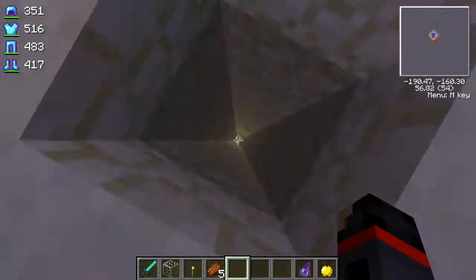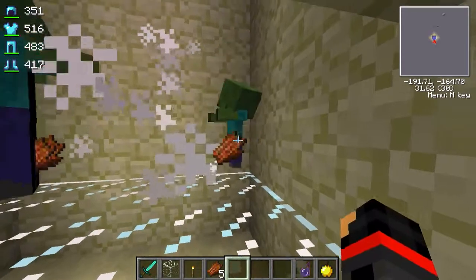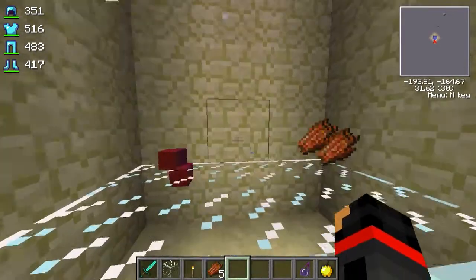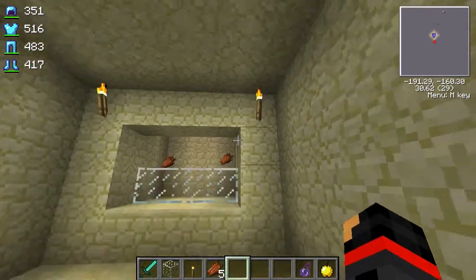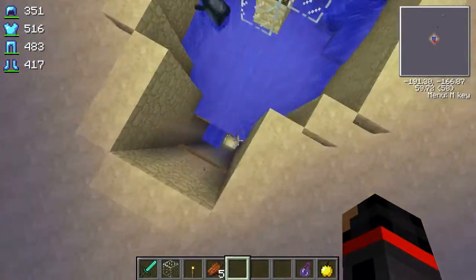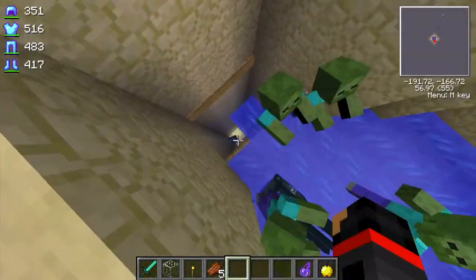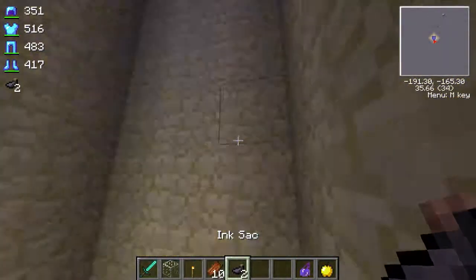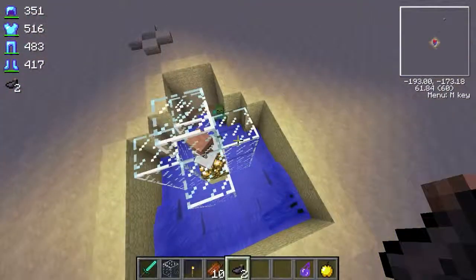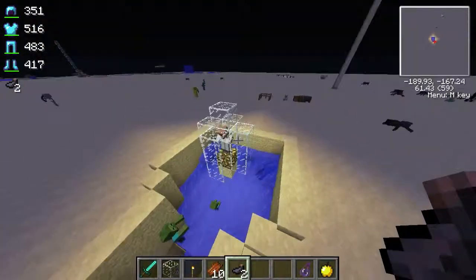Zombies die in two hits — I don't know why they have more health than other things. Anyway, that's it for this video guys! I hope you enjoyed it and can perfect this design and make it better. You'll get some squid in there too, I don't know why, but you'll get some free ink. Thank you for watching, this has been Macaw. Another duplication video will be coming out today as well, so stay tuned for that. Thanks for watching, bye!